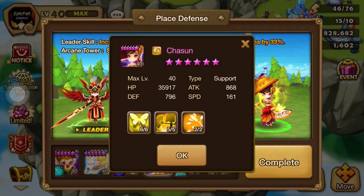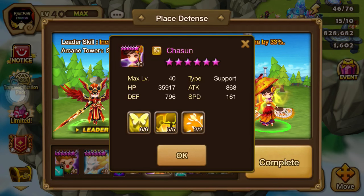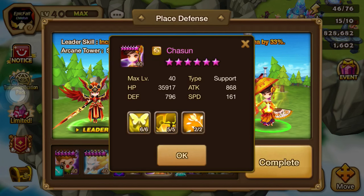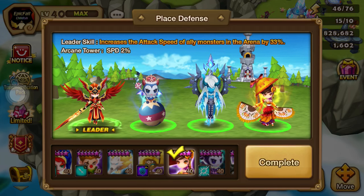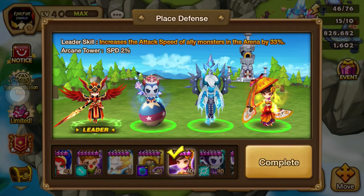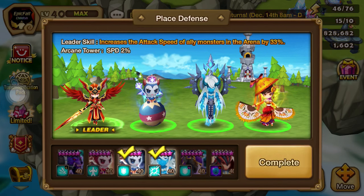What that means is the amount of HP that Chassoon has is going to straight up determine what each unit gets healed, regardless of the hit points of that unit. So how do you increase the value of that particular setup? You combine a hybrid rune setup - not just using HP runes but also defense runes.